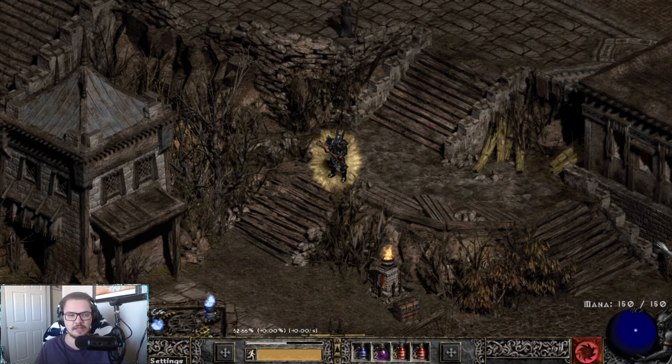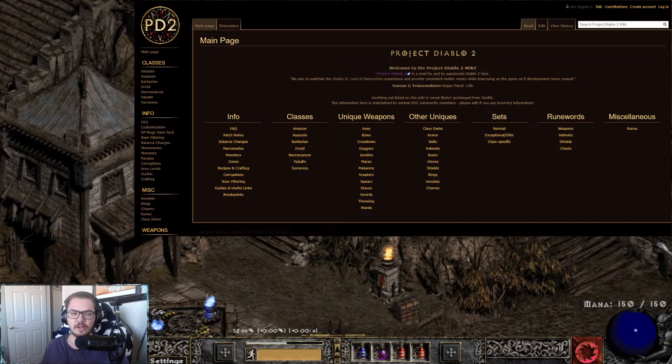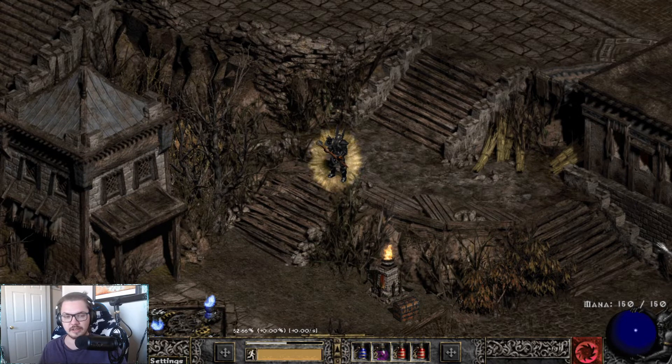First things first, let's talk about the Project Diablo 2 resources. The big one is the Project Diablo 2 wiki. This is where you're going to have all of your basic information — everything from items to crafting to recipes. Very useful. There is a link in the description below.